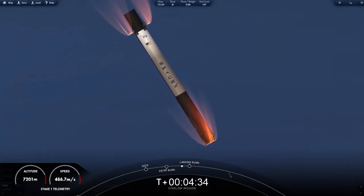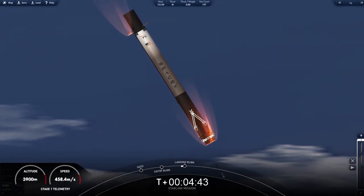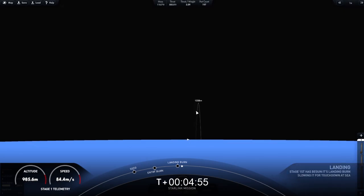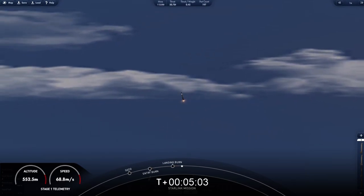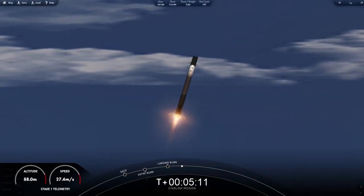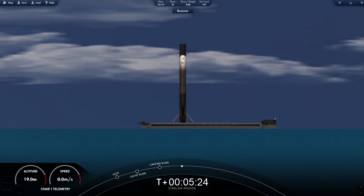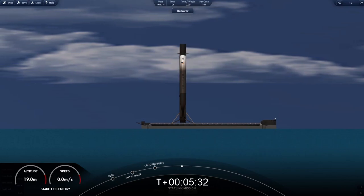Next up will be the landing burn — the final burn for the first stage as it returns back to Earth. We are landing on A Shortfall of Gravitas today. Stage one, landing burn. Stage one, leg deploy. Stage one, landing confirmed. Great news — we heard that Falcon 9 has landed, touched down on A Shortfall of Gravitas. There it is on your screen — an incredible view of the vehicle standing tall.